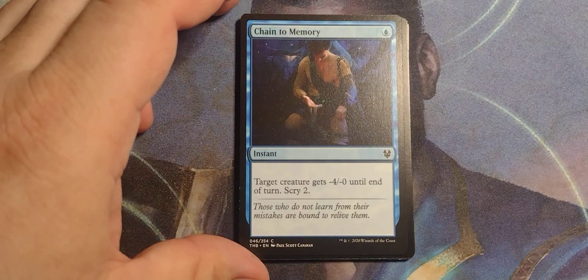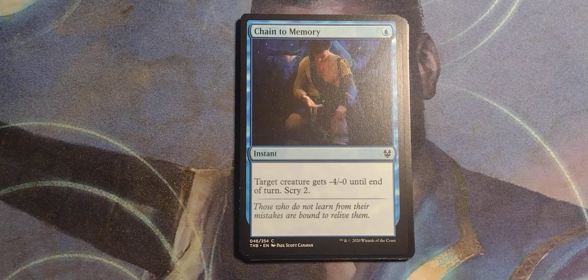Change of memory — the other way. Theros Beyond Death, single blue instant. Target creature gets -4/-0 until end of turn. Scry 2.